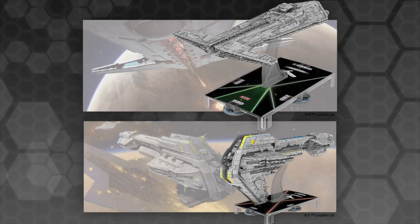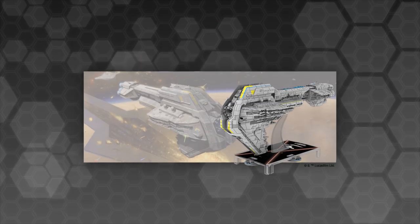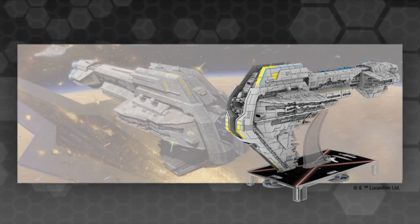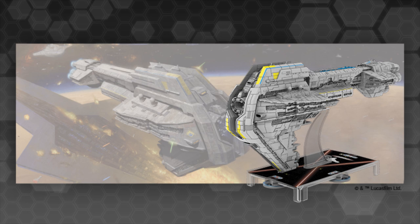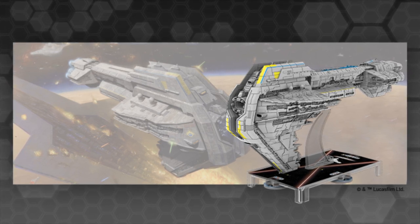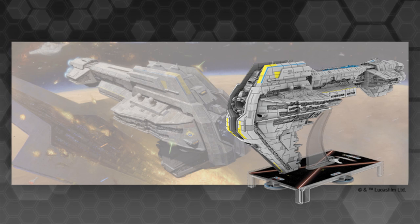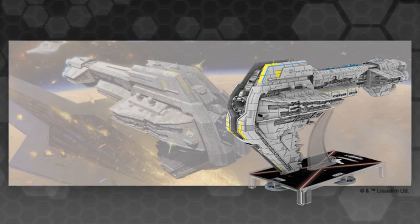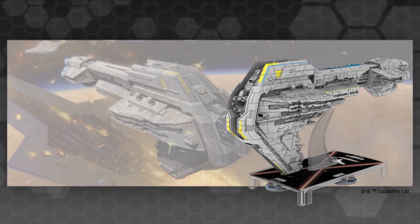The first of the two is the New Republic Nadiri Starhawk battleship. This is something that people have been waiting to see an image of for many years. It's a very important part of the Battle of Jakku in the Aftermath books and various other sources, and it's essentially the mainline capital ship of the New Republic, constructed out of salvaged Imperial Star Destroyer components.